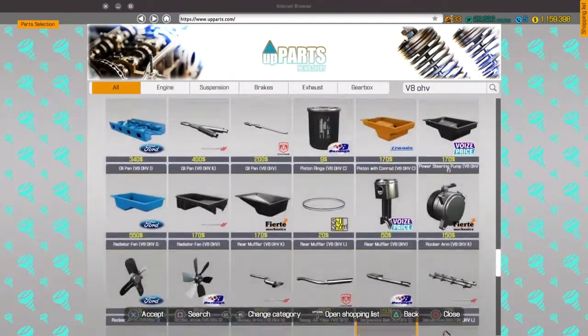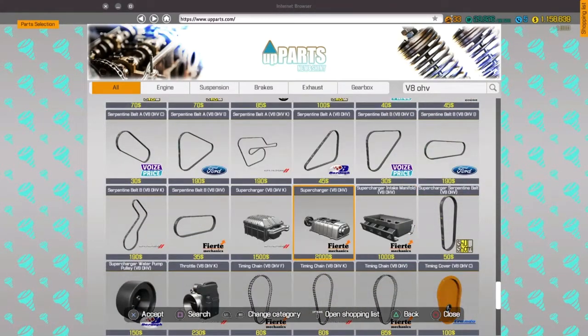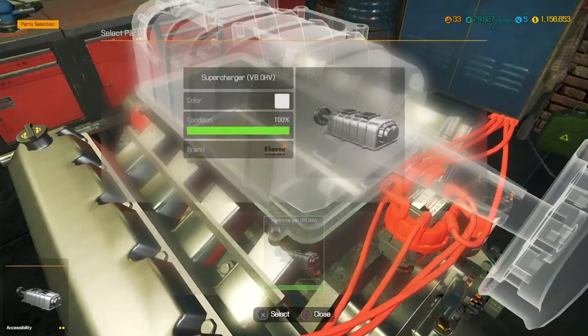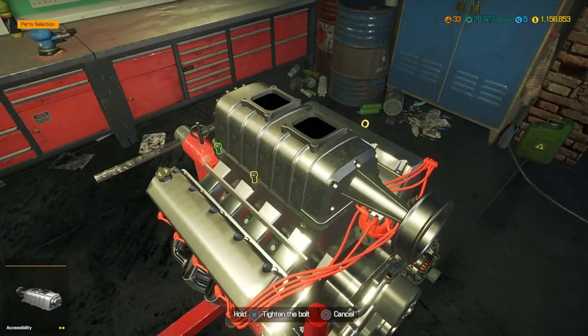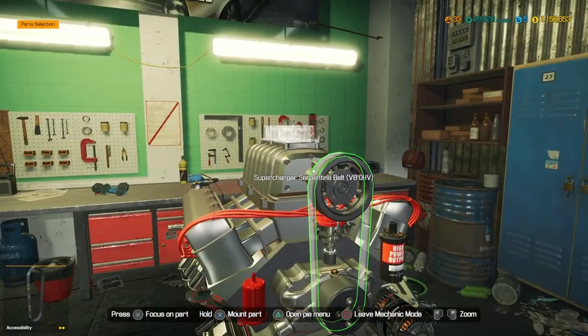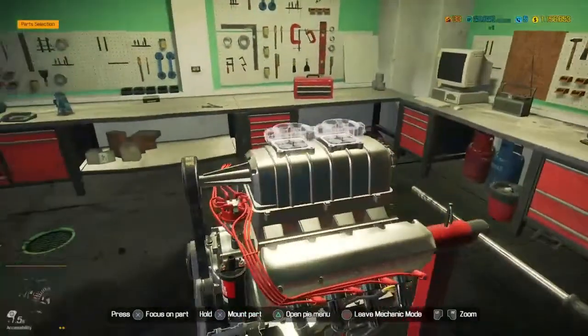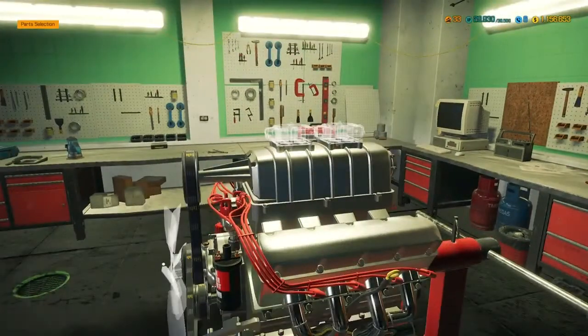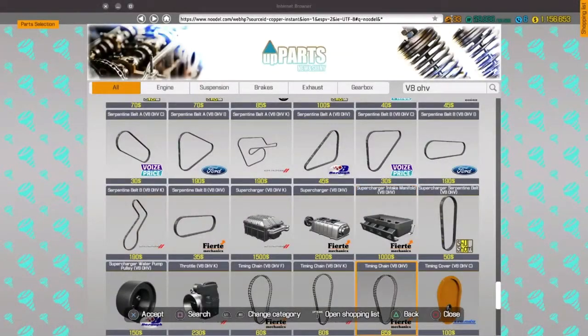I need the supercharger manifold, the supercharger itself, and the supercharger serpentine belt. I need the scoop and the scoop thingies too, whatever they're called. But I can get a carburetor for this. I got the pulley right here — look at Grumpy Monkey go. I need the radiator fan too.